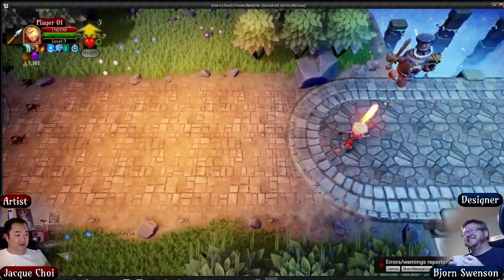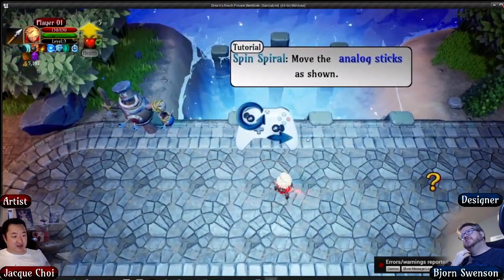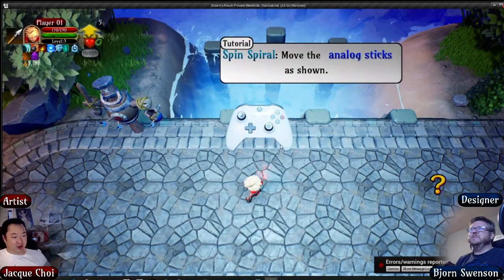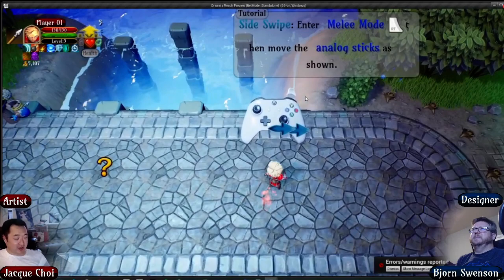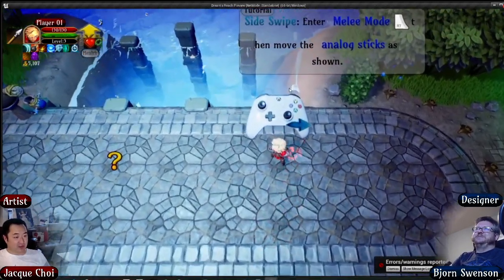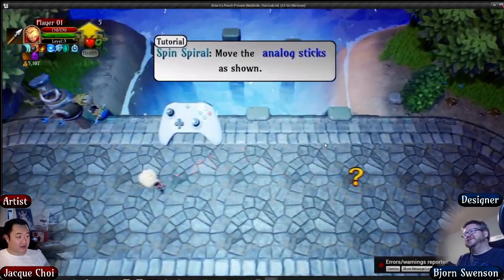Last but not least, we purchased another asset that required quite a bit of cleanup - the Xbox One controller. The Xbox 360 controller is the best controller ever made, but this isn't bad. The lighting looks okay here but looks pretty terrible in the dungeon - it's harder to read in there. I think I can use a UI light channel for it. The important thing is basically the direction the analog sticks are moving and the right trigger that's glowing to indicate you should press it.